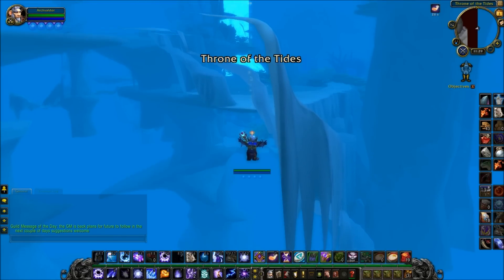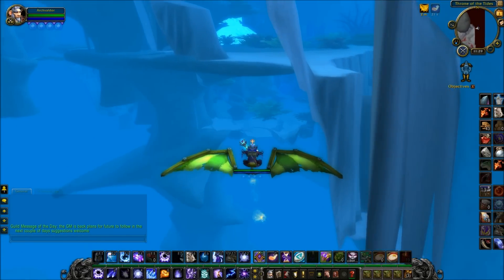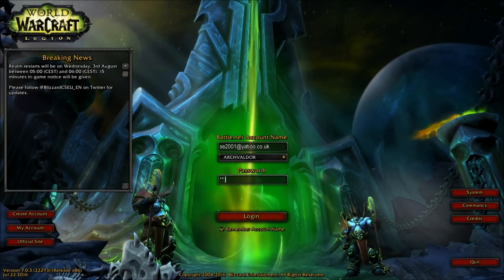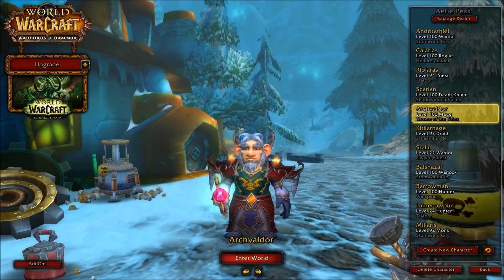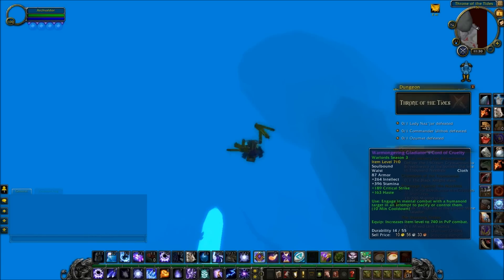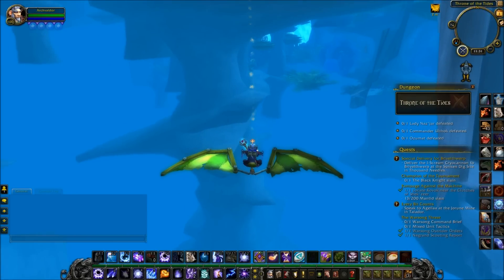This allows you to get out of Throne of Tides. It's a strange one — you'd assume that being Throne of Tides it would be all water outside, but it's not actually. You'll often get a character error saying you're already logged in when you try this particular glitch; just give it a few seconds and try again, it should work.